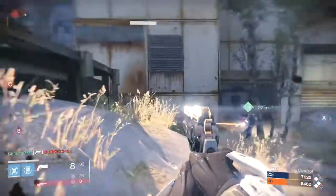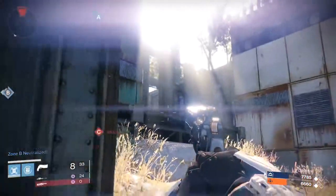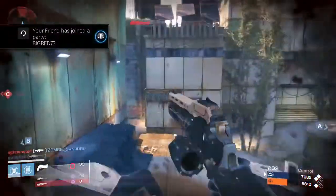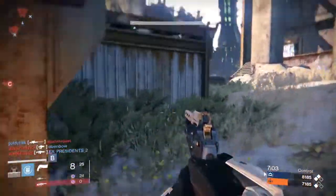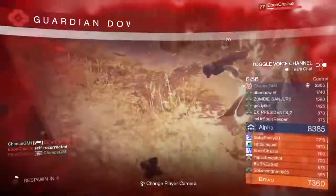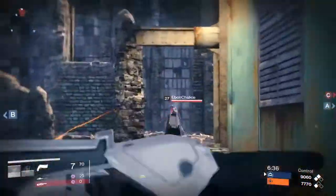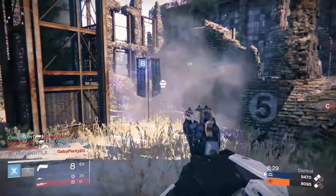Destiny DB believes this weapon might be obtained through a hidden bounty called Husk Reaper. Depending on how difficult this bounty is, some players might get a little upset when they finally unlock a green auto rifle. However, this weapon doesn't just morph or evolve once — it actually changes twice. Its first transformation actually skips the rare phase entirely. It starts as a green and transforms directly into a legendary auto rifle, with the weapon's name changing to Eidolon Ally, increasing its attack power quite a bit and gaining a couple of new attributes.